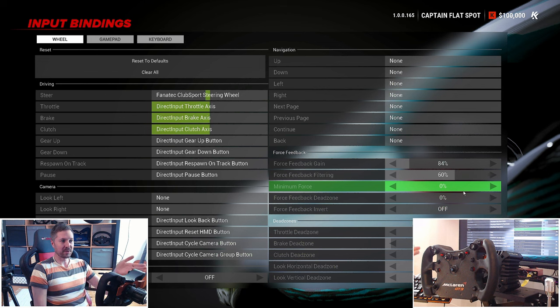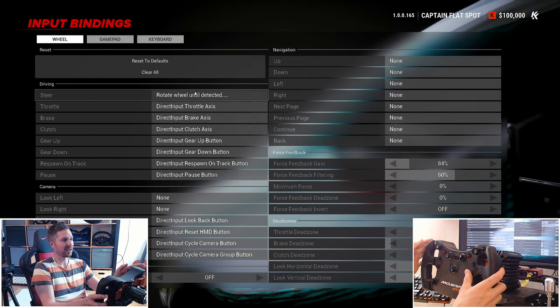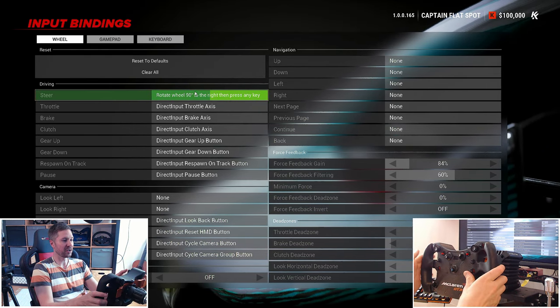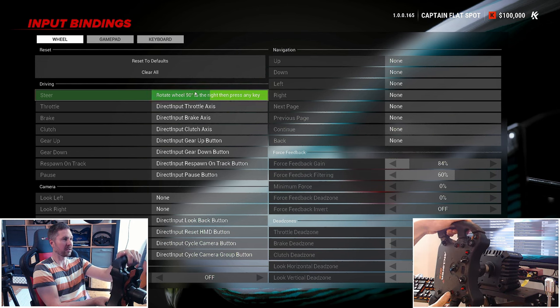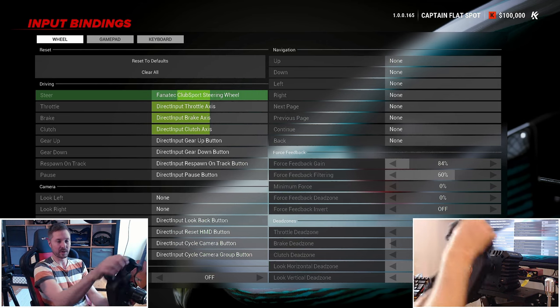Everything else is 0% or off. For the steering, make sure to do this calibration after you change the rotation of the wheel. Turn the wheel 90 degrees, press the button, then to the left — and there we go, it's calibrated correctly.